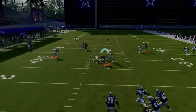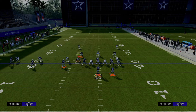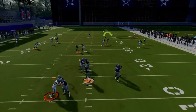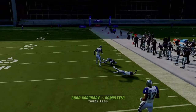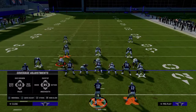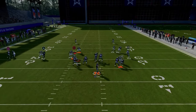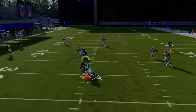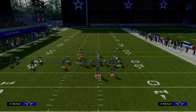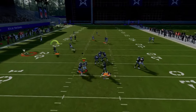If they don't have a deep half defender to the right or don't user it, that crossing route will be wide open. If they do user the crosser in man coverage, check down to the basic running back Texas. If you don't have backfield apprentice, put him on an in route — that in route will normally be able to attack this coverage as well. Just pass lead to the left and you're getting an easy 5-10 yards.